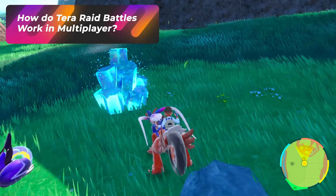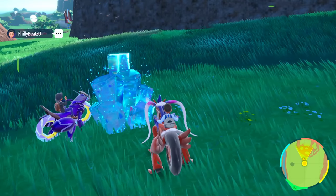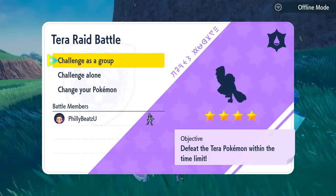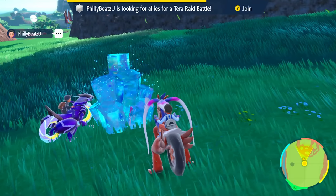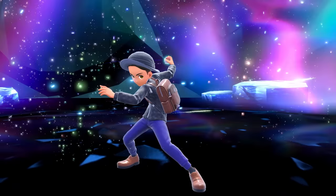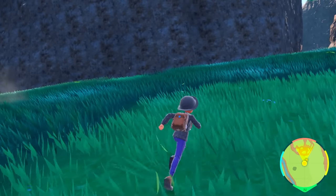How do Tera Raid battles work in multiplayer? When you are in the host world, you cannot interact with any of the Tera Raid Dens — you cannot start the matches. What you can do is go up to them, touch the Tera Raid Dens, and grab LP, but it's up to the host to start it. If you're somewhere else and the host initiates a Tera Raid battle, you'll get a pop-up on your screen to join. You hit join, do the menu stuff, and battle it out. When done, it teleports you back to whatever each player was doing. Tera Raid battles are controlled by the host.